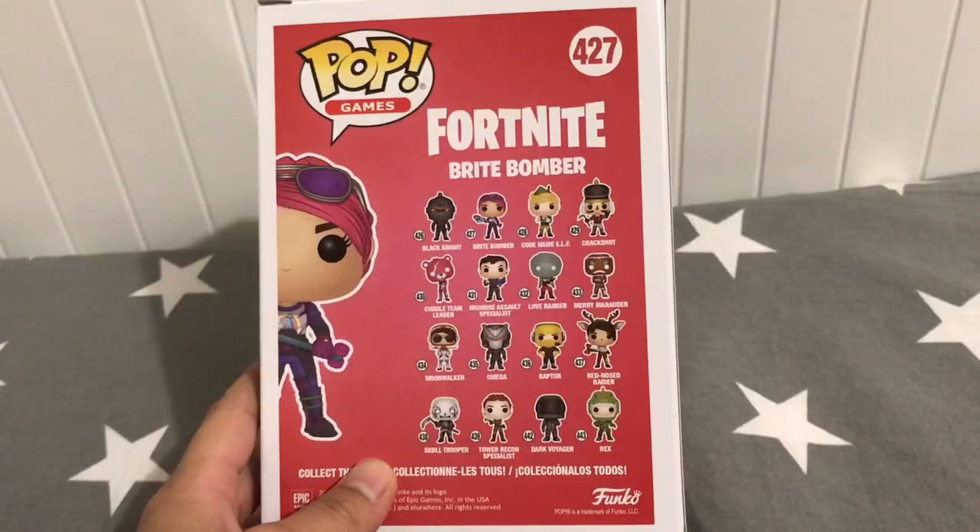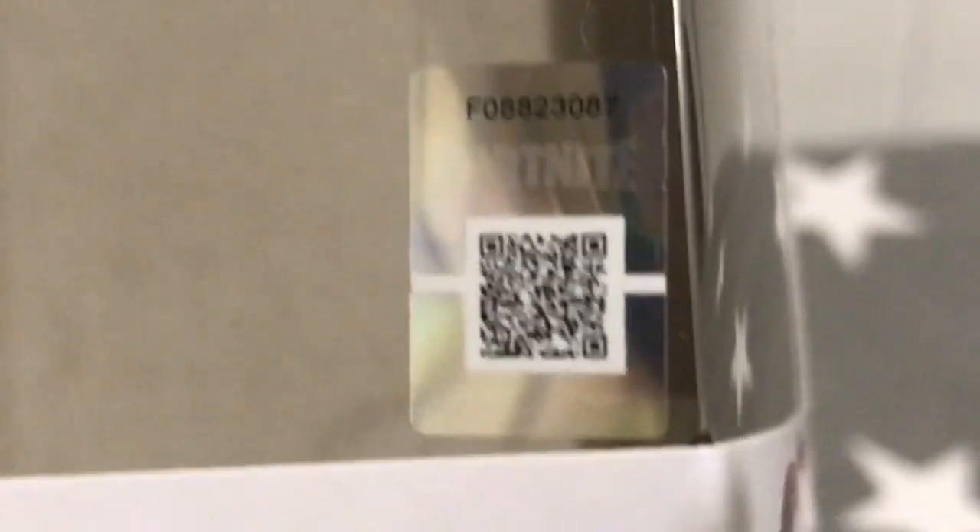And here is the Bright Bomber. So anyways guys, after that Bright Bomber Funko Pop, I'll show you the box that contains the other pops. And guys, here are the other pops that you can also get. These QR codes — I don't even know what they do, but I hope they give me V-Bucks when I play Fortnite.